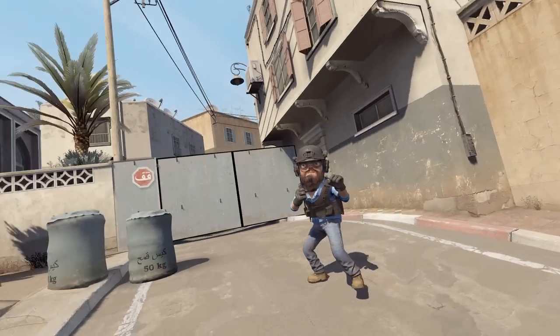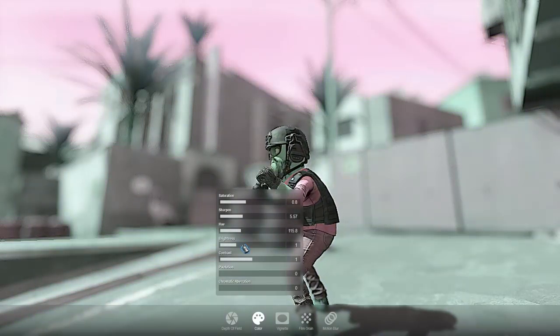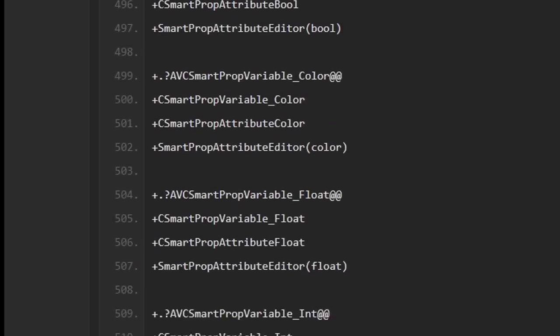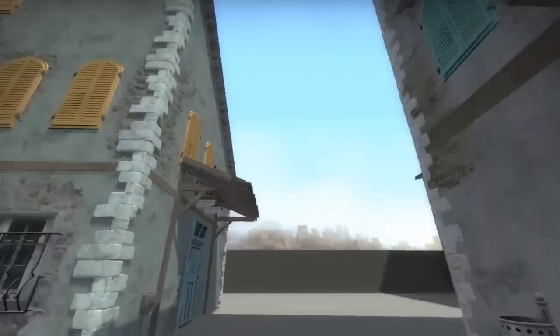Since Valve is so caring about graphics on Source 2, there are some new strings possibly related to the addition of Photo Mode — like one already available in the spiritual successor of Garry's Mod called Sandbox. Photo Mode, for those who don't know, is a tool to pause the game, choose a perfect angle, adjust all sorts of effects, and make a cool screenshot. And for the first time in 4 months, the system for generating random maps called Smart Props appeared again — the previous leak was on the 9th of June in the Battle Report update.